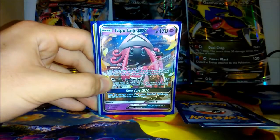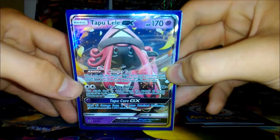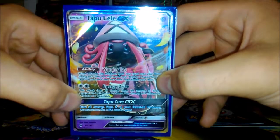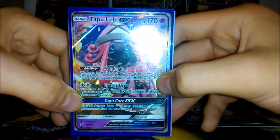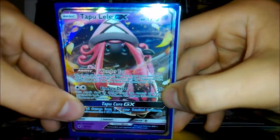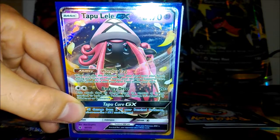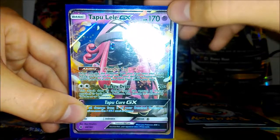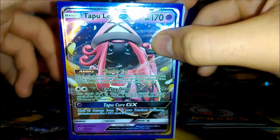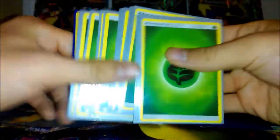That GX was the Tapu Lele GX. At the time of recording, this is going for about $38 online on TrollandToad.com, which is where I get pretty much all of my pricing from. This card is incredibly playable. If you guys remember the X-Ball Mewtwo from Next Destinies, that does 20 damage times the amount of energy attached to both active Pokemon — this has that exact same attack. Also, its Wonder Tag ability lets you search for a Supporter when you play it from your hand. Incredibly useful in a pre-release; it was integral to me winning pretty much all of my games.